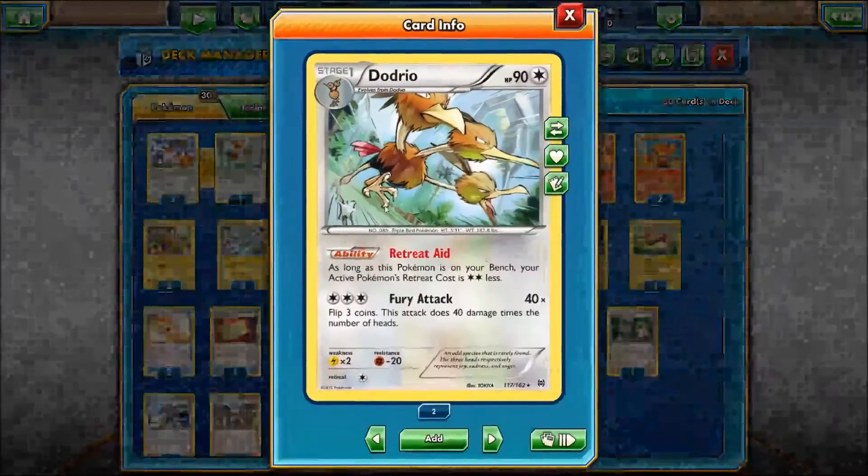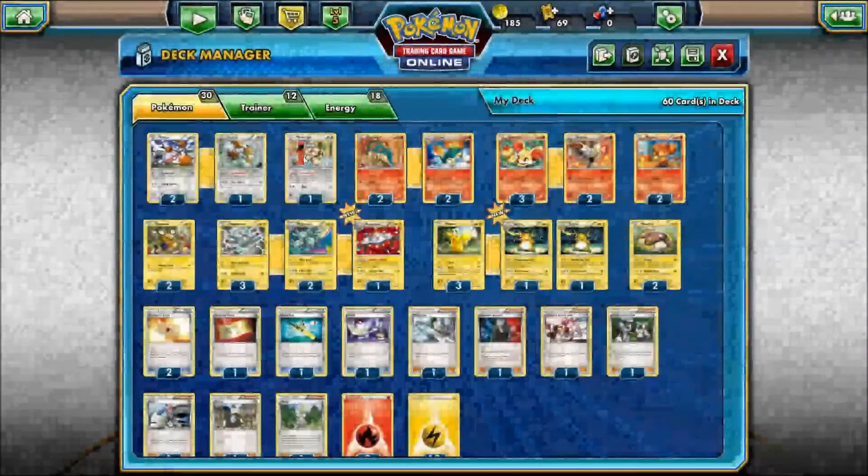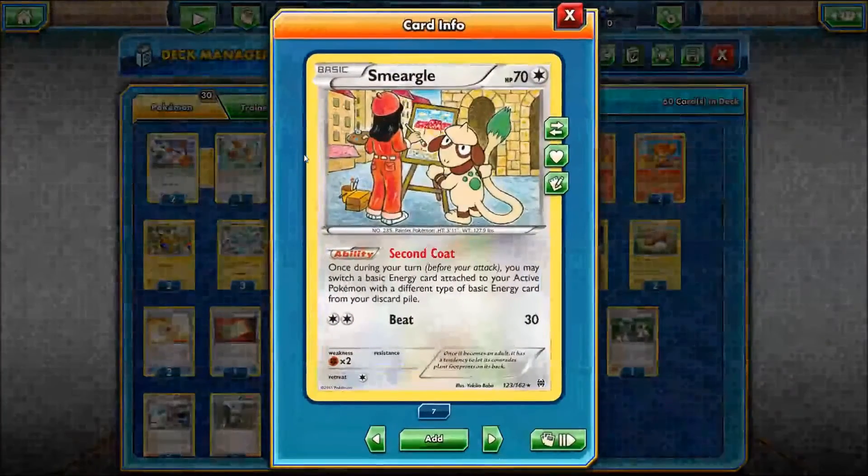In this lineup you've got two and one of the Dodrio line, which is decent for Pokemon like Stunfisk and Magnezone, which I'll cover in a minute. For Dodrio, it has Retreat Aid — as long as this Pokemon is on your bench, your active Pokemon's Retreat Cost is two colorless less. It also has Fury Cutter, which is 40 times 3 coin flips, doing 40 damage per head, but I don't think we're using it unless necessary.